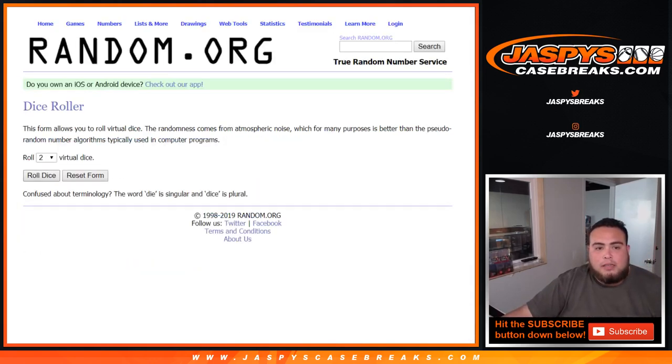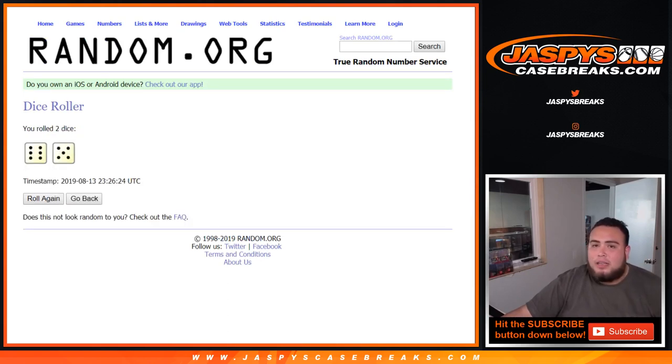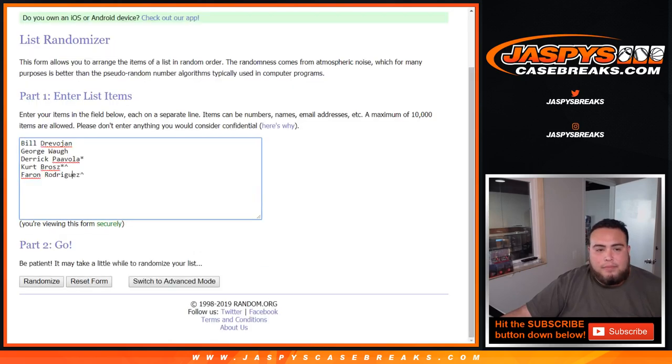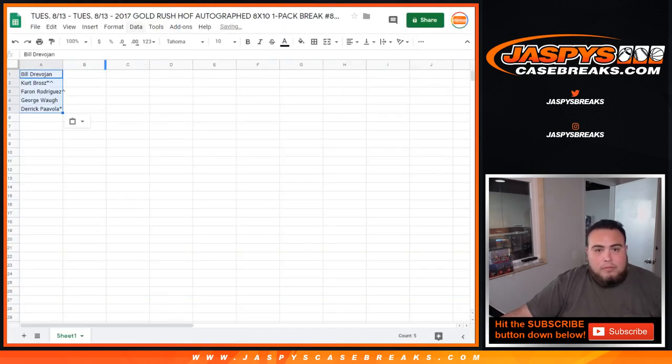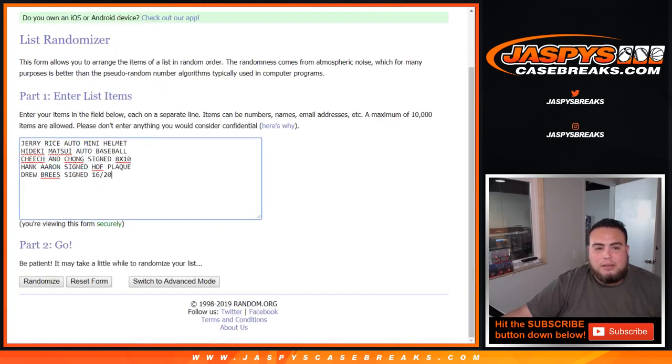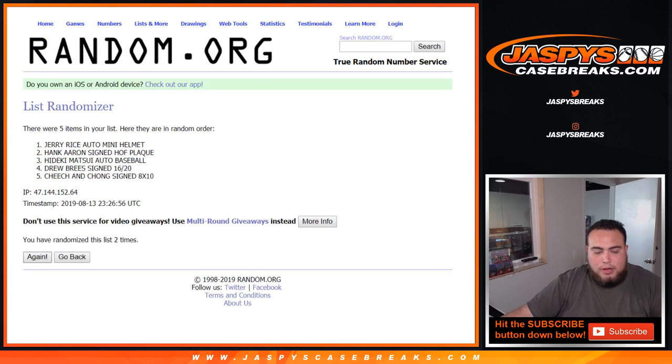Let's quickly roll the dice — 6 and a 5, 11 times. Good luck. What you match up with is what you get. 1, 2, 3, 4, 5, 6, 7, 8, 9, 10, and 11. After 11 times, Bill at the top, down to Derek. Now let's go 11 times here. Good luck. 1, 2, 3, 4, 5, 6, 7, 8, 9, 10, 11th and final time. Hank Aaron signed Hall of Fame plaque down to Hideki Matsui auto baseball.